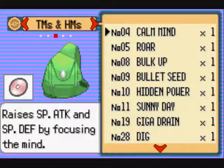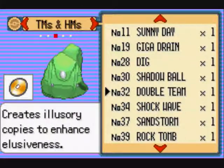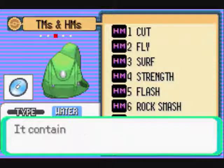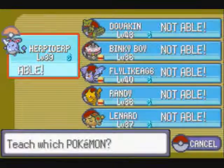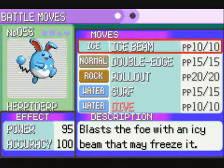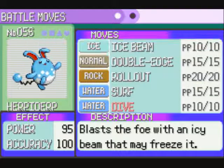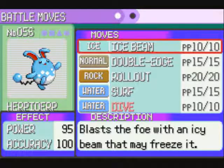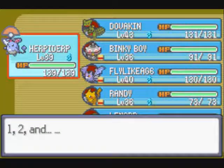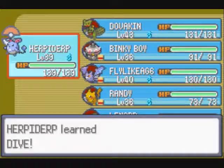I just got to teach my Azumarill Dive, which really sucks because that's why I hate this game. Your water-type in this game has to know Dive, Waterfall, and Surf. But after I use Dive that one time, I just get rid of it because it's not very good. I don't like it at all. Waterfall is actually okay. So to get rid of it, I'm going to get rid of Double Edge — I was going to get rid of it anyway because I want to get a TM for Azumarill.